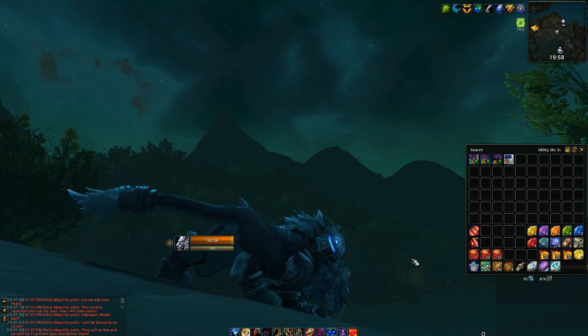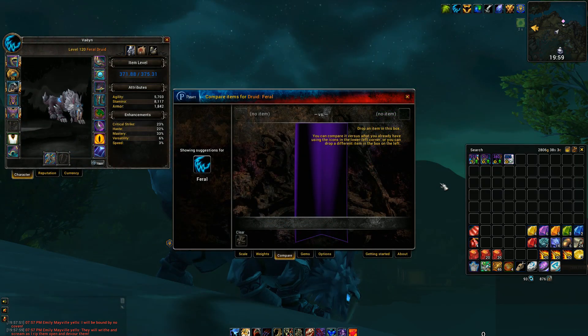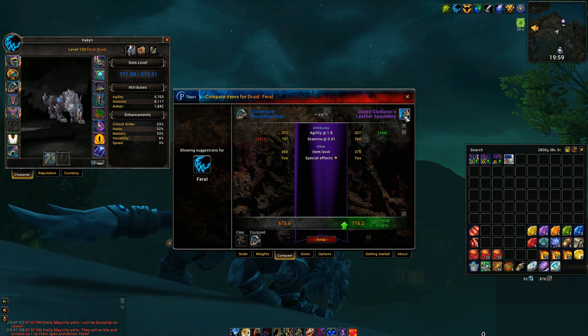The icon of gear in your bag will show a green up arrow if it's an upgrade. The gear tooltip displays an upgrade percentage. You can also drag gear items to the Pawn interface for more detailed comparison.